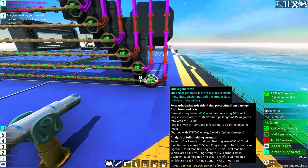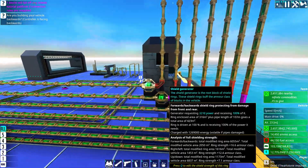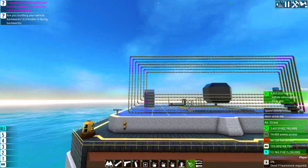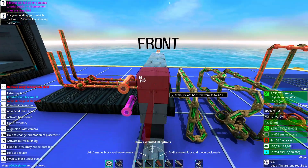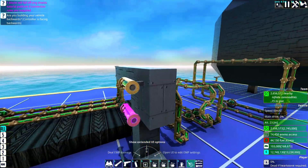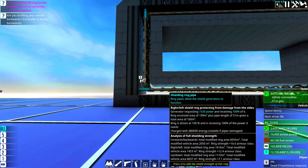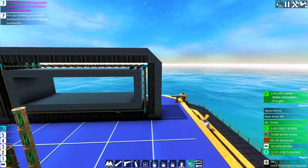Chunks are just falling off really quickly, and that's because the ring shields don't have any connection point other than the shield generator. So when the shield generator gets destroyed, the entire ring just falls off. What you can do is use connection struts to make sure they are connected. This one is not connected, this one is connected. Here we have a little insulated thing with connection struts on the side to make sure that the entire ring doesn't fall off if it gets damaged.